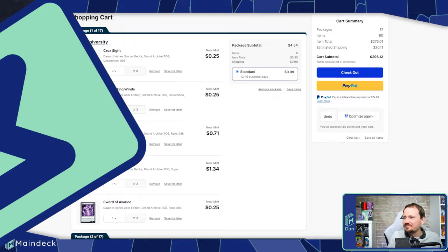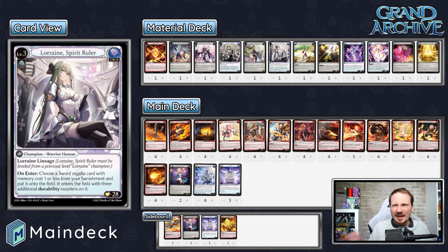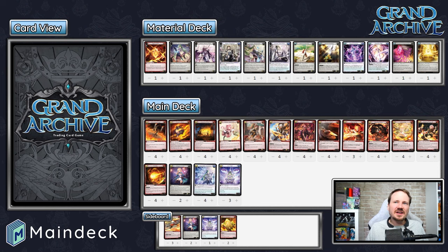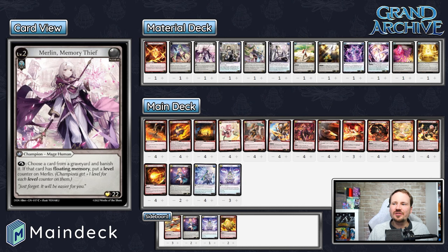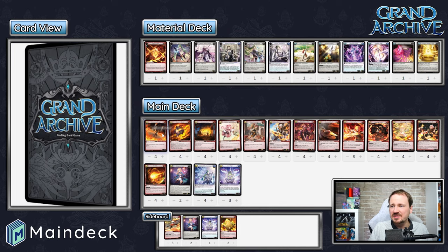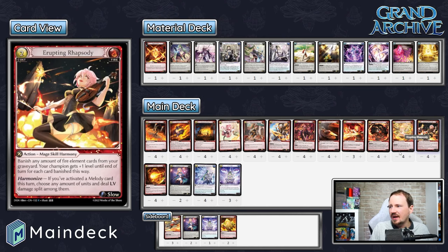And finally, our ninth-place triple threat Fire Hybrid deck list running both Merlin level three and Lorraine level three. I think it's very unfortunate that we didn't make it into top cut. Now that we've looked at all the different deck lists, here's how I think we would have fared if tiebreakers had gotten us in. Against Caben's Wind Lorraine deck, I think we would have been favored. The difference between this Merlin deck and the other Merlin lists is that we are running Erupting Rhapsody and just going all in on doing a ton of damage, including playing Increasing Dangers early just to draw a lot of cards.